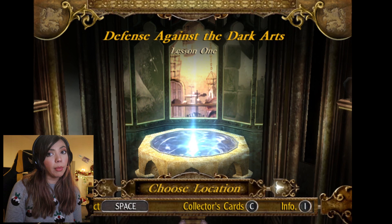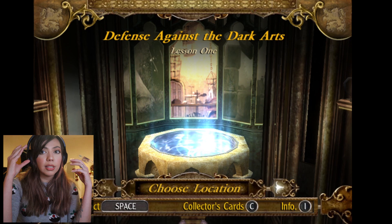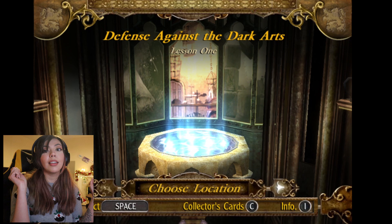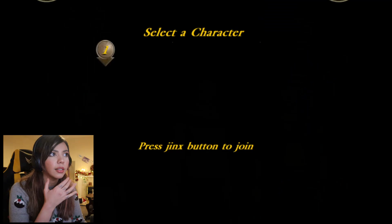Oh, that looks so cool. So this is the Pensieve. I'm sure as you all remember, it is located in Dumbledore's office, and it's where you can remove memories — from your own head or someone else's head — put them into a vial, then put them into a Pensieve, dunk your head in, and you can relive that memory even if it's not yours. You'll just be watching it. All right, choose location — we'll go into the first lesson and see what's up in here.